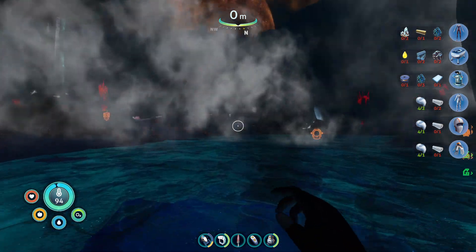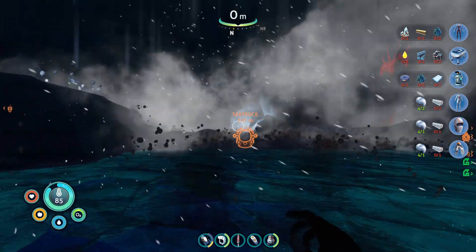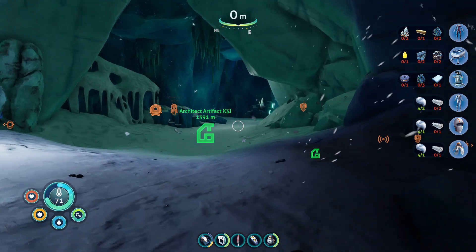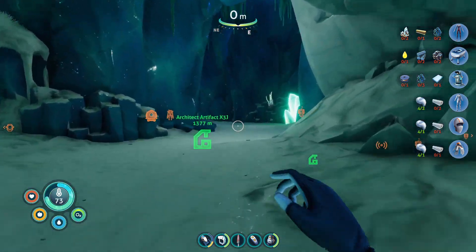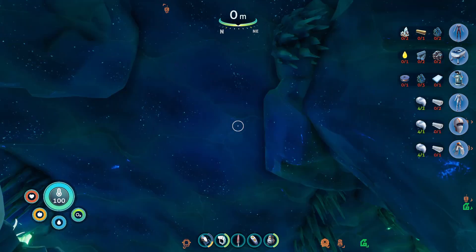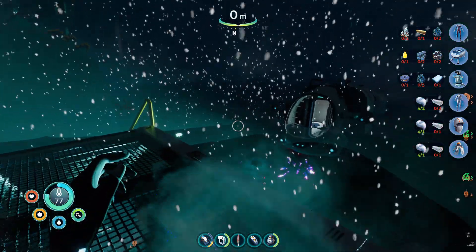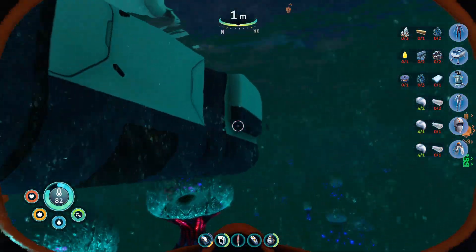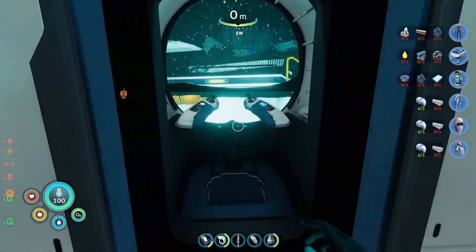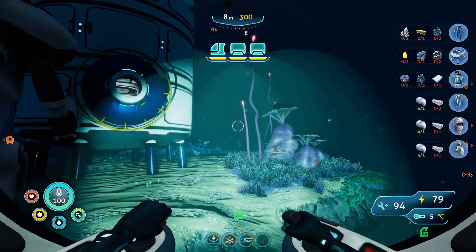We need to craft a power cell charger, a water filtration system, and the cold suit. Hopefully we won't freeze. We've made it back to our sea truck — let's get inside and head back to base, we have tons of stuff to craft. We've made it back to base, and there are our beautiful Tri-Valves. Let's say hello to them — they do stuff on land too, so I kind of want to take them to land, but for now there is tons of stuff we need to craft.